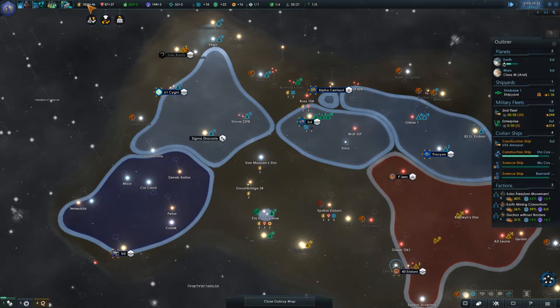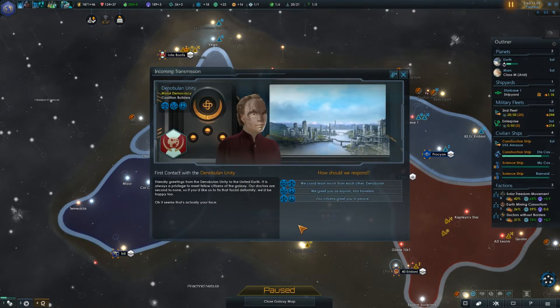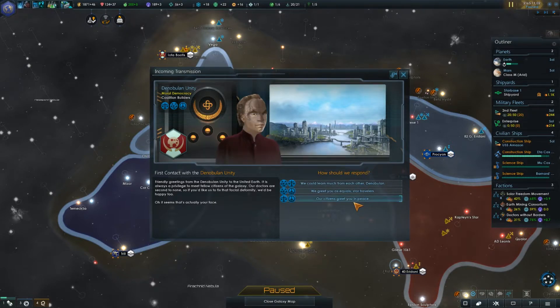I do want to hold on to energy resources if at all possible. An alien empire has established communications — the Denobulan Unity. So there's always a privilege to meet fellow citizens. They're pretty much the same as us, so it doesn't really matter what we choose here.